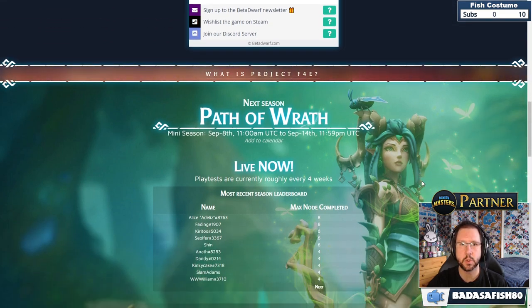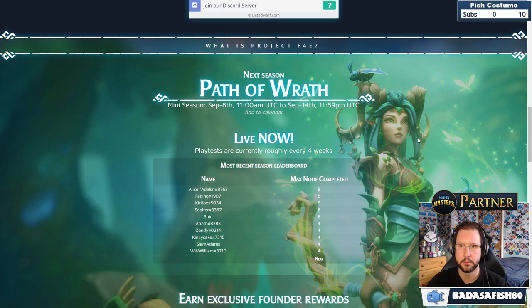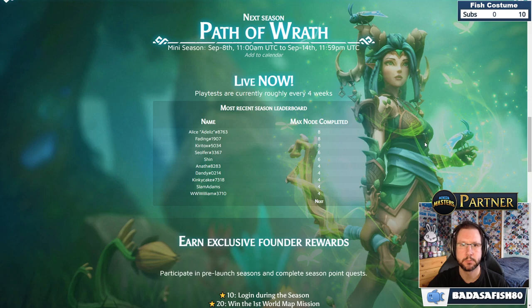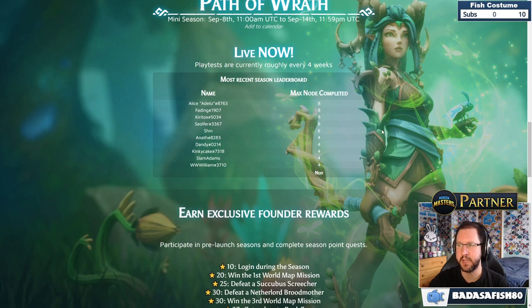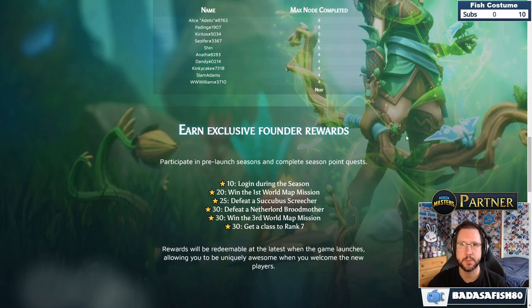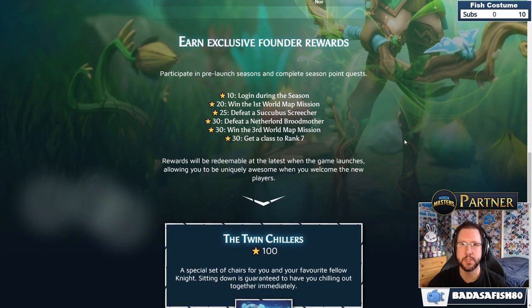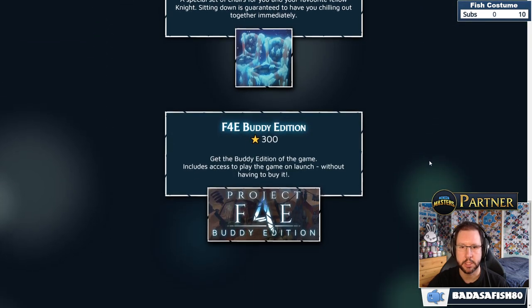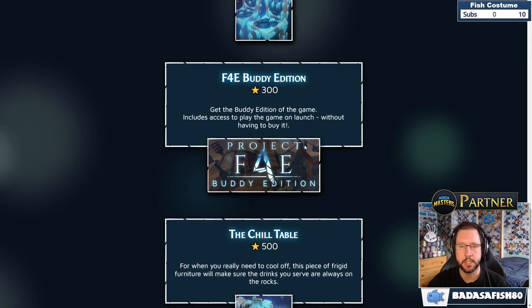This season is called Path of Wrath — or 'Path of Wrath' if you're American. This is actually quite a long test: September 8th to September 14th. There's a scoreboard and you can earn exclusive founder rewards. Probably the biggest reward you're interested in is getting a free copy of the game.